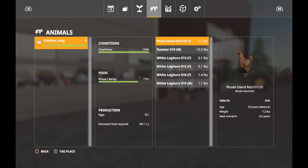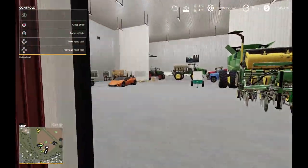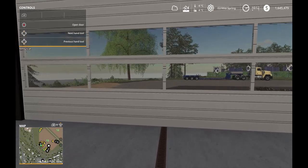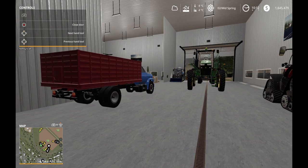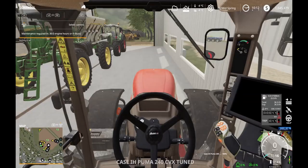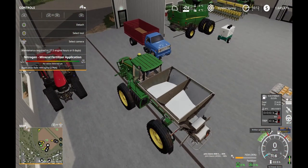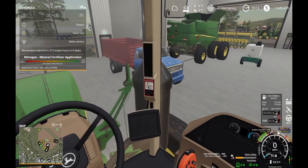We won't be planting today — still going to wait a little bit for the soil to warm up. Since it is early spring and spring cleaning, I'm going to pull out my self-propelled spreader, the 4940, and head over to the grass field — the hay field — because I want to get rid of the rest of the fertilizer that's in the hopper. I've got about 36% left in the orange bar in the bottom right.